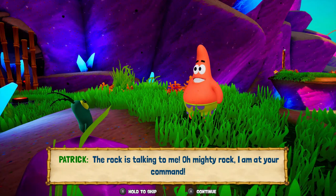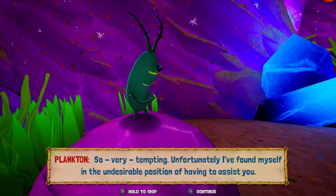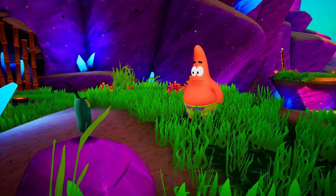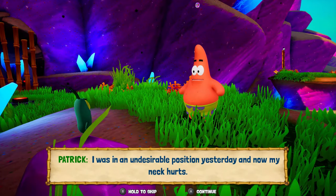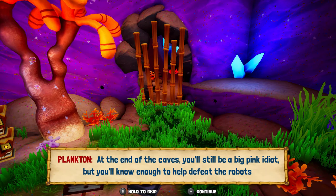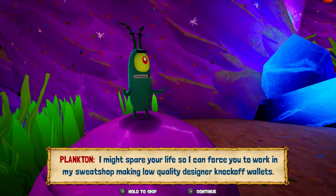A rock is talking to me. Oh mighty rock, I am at your command down here. You bring pink rummocks. Oh hi there Mr. Plankton, are you going to vaporize me today? So very tempting. Unfortunately, I found myself in the undesirable position of having to assist you. Go into Jellyfish Cave, follow the instructions on the signs at the end of the caves. You'll still be a big pink idiot, but you'll know enough to help beat the robots and get me back into the Chum Bucket. I might spare your life so I can force you to work in my sweatshop making low-quality knockoff wallets.